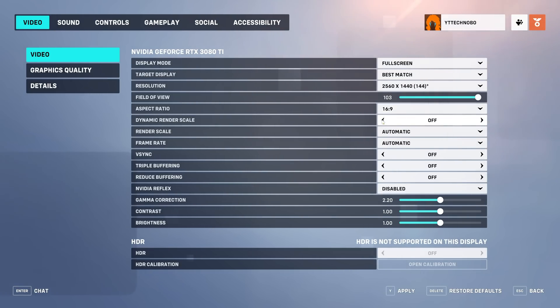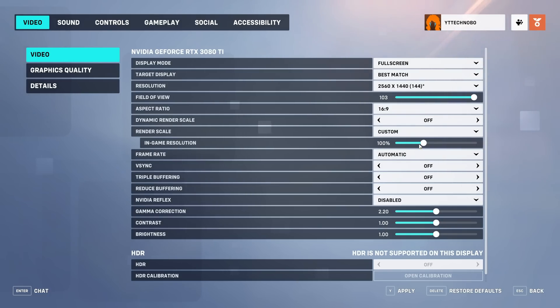Dynamic render scale should be set to off, otherwise your resolution will change dynamically while you're playing. If you have a medium to low-end PC you'll notice things get really blocky and terrible looking when you get into certain bits of combat or there's lots happening on screen, making it difficult to know exactly what's going on. Render scale can be left at automatic if dynamic render scale is turned off.